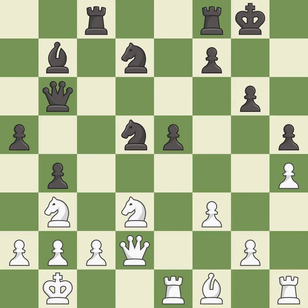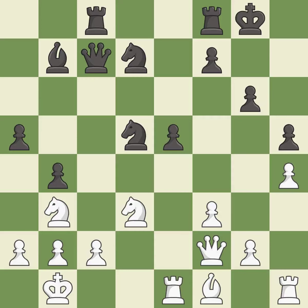This connects the rooks, which helps them coordinate together in the future. This threatens to kick a knight — it is best. This threatens to win a pawn; it is an inaccuracy. This protects an under-defended pawn that is under attack and threatens to win a knight. This prevents the opponent from being able to win a pawn — it is best. Very precise; it is best. Black still has the better position, but they lost their winning advantage — it is an inaccuracy.